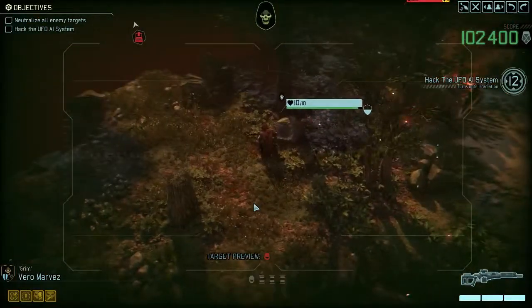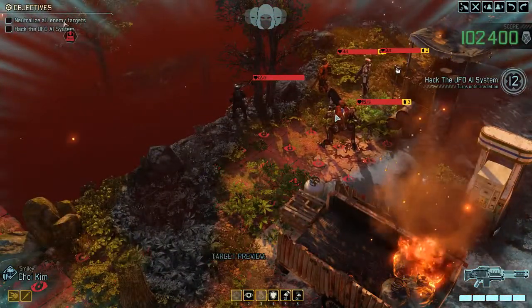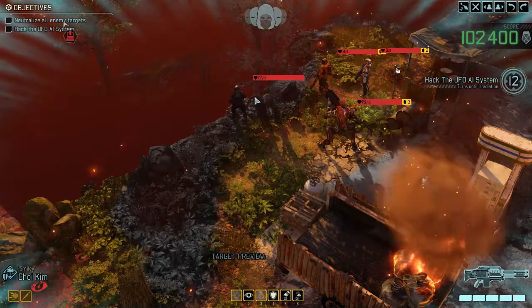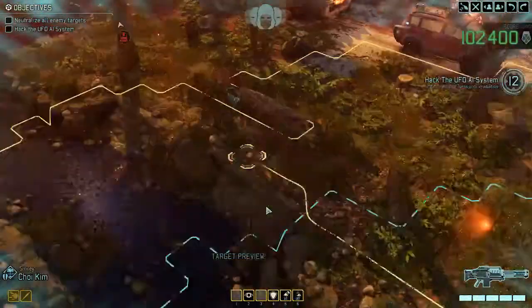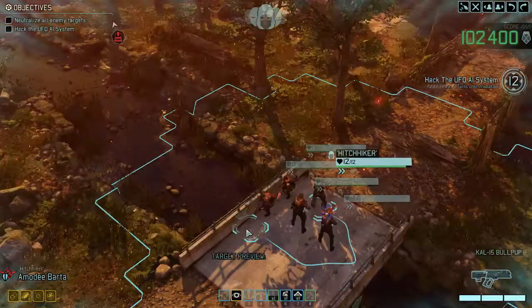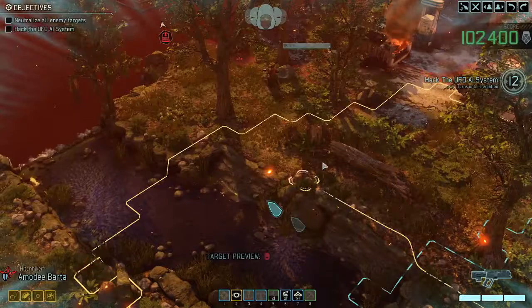We've already spotted our first pack right down the corner: heavy mech, priest, purifier, and an advanced captain. I'm pretty confident that we can defeat that.